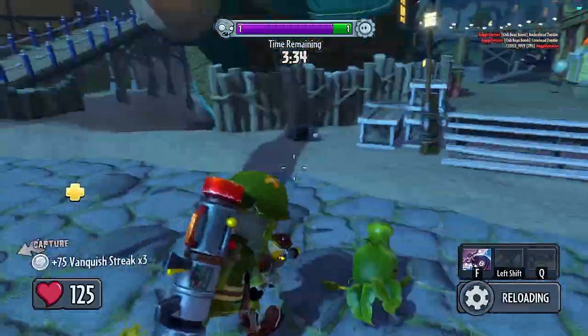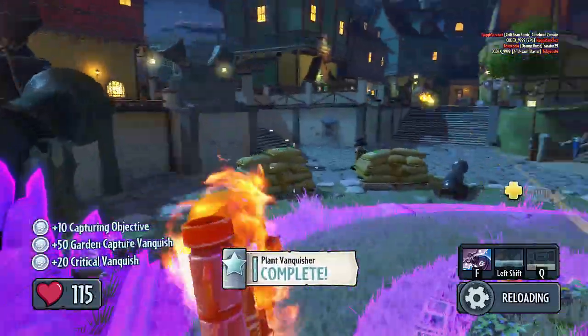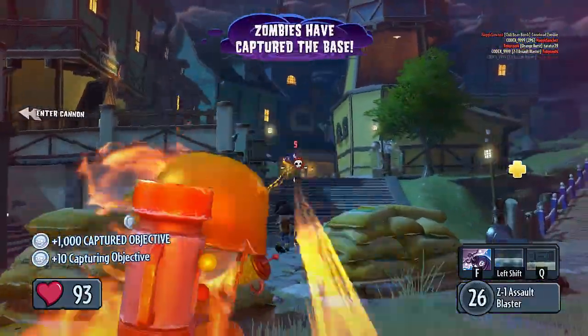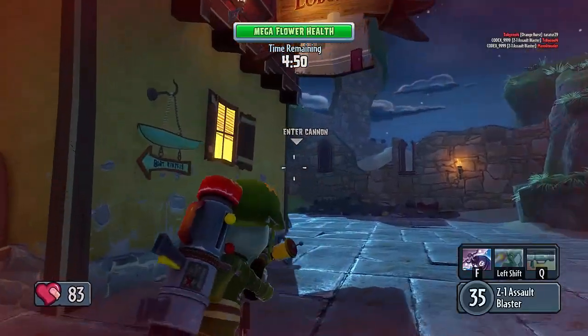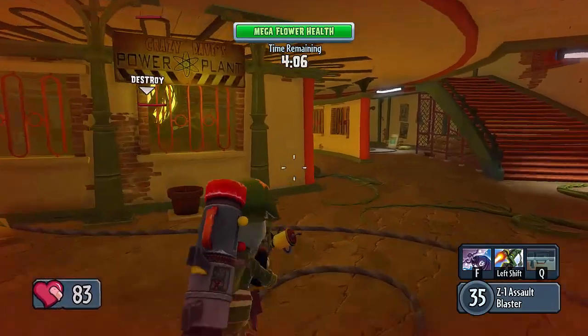Nailed it! We got a Cactus as well, we got an achievement as well. And there we go — we are now in the final stage. I don't know what the heck this means, but okay, we are in the Flower — let's see what we can do.